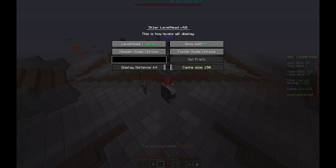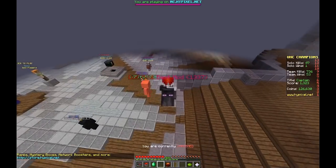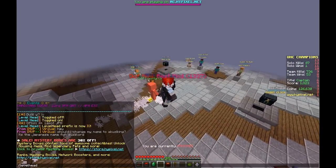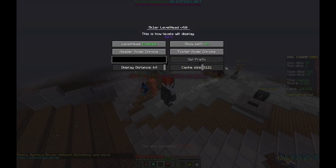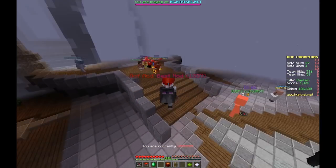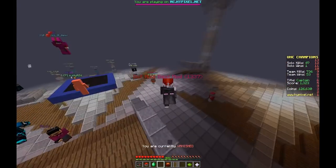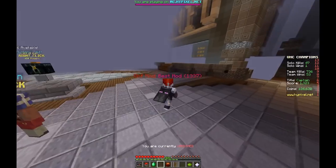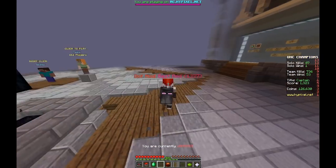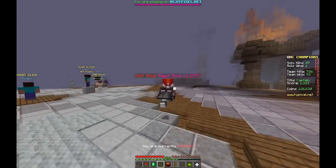Lowering the cache size reduces RAM usage, but it means that if you switch lobbies and come back there's a high chance players won't be instantly loaded. On most computers, a thousand is more than fine. But if you have a 16 gig RAM PC with a lot allocated to Minecraft, you can slide it way up so that players like those in SkyBlock Lobby 1 will already be loaded when you return. That's the gist of the mod — if you find any bugs, send them to me on Twitter. Hope you guys have a great day!